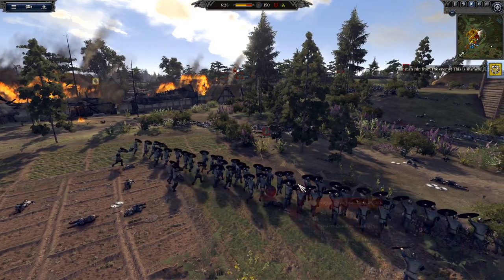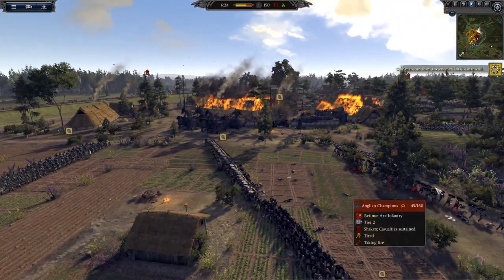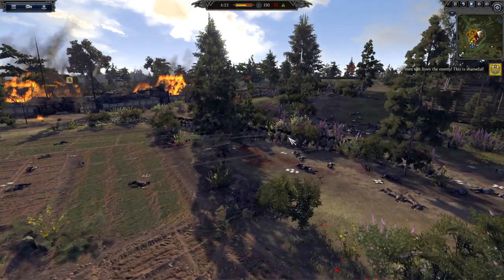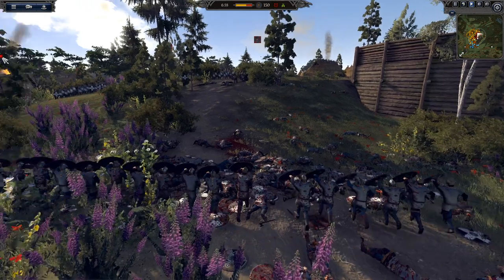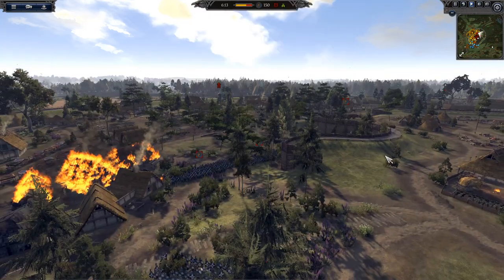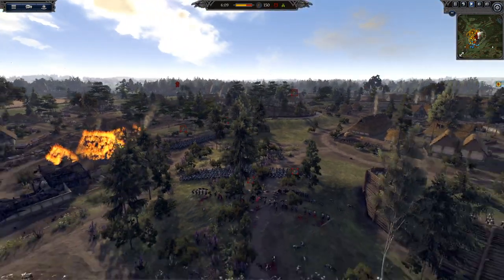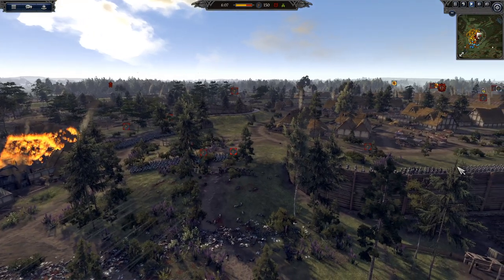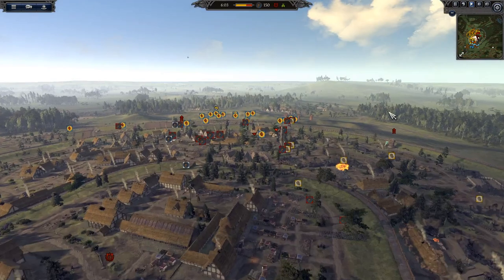Well, they actually didn't rout — they fell back, and now the archers are shooting them as they retreat. They were at about 50 men and they're down to the 30s already. That's what happens when you turn your back and retreat. Now what have they got left? More Anglian champions, but just a single small unit. They've still got plenty of archers and huskarls, so they should be okay — but they need to be careful.